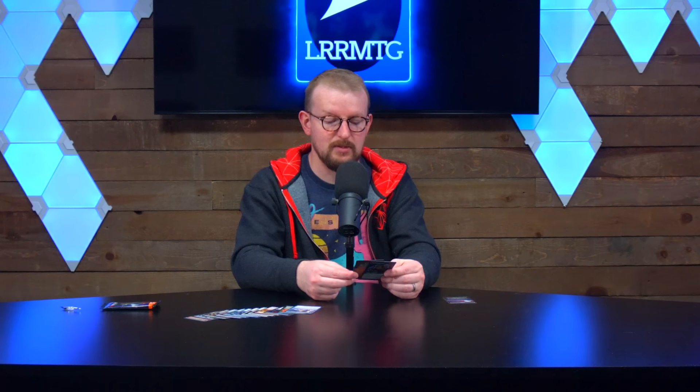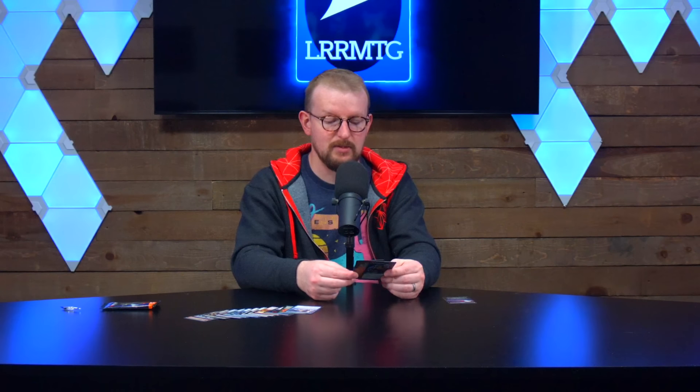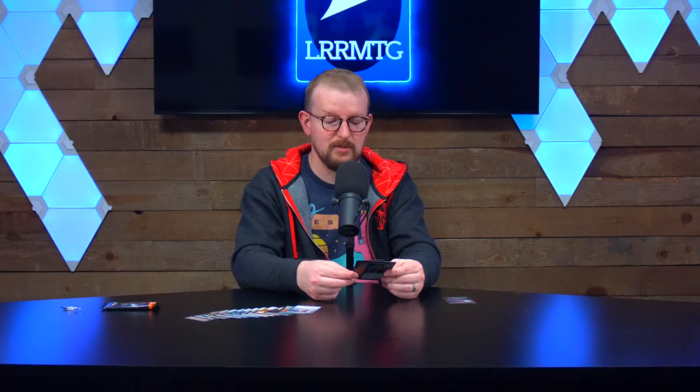Donheart Mentor — also the Harvest Tide version. That's some very cool stylized art. Donheart Mentor is two and a green for a 0/4 human warlock. When Donheart Mentor enters the battlefield, you create a 1/1 white human creature token, so you get the 0/4 and the 1/1. And it has Coven: for five and a green, target creature you control gets +3/+3 and trample until end of turn, but you can only activate it if you control creatures with three or more different powers. But this gives you two of them right away, and then you can threat of activation to give something +3/+3 and trample. Cool.